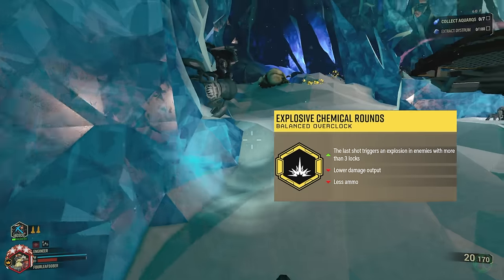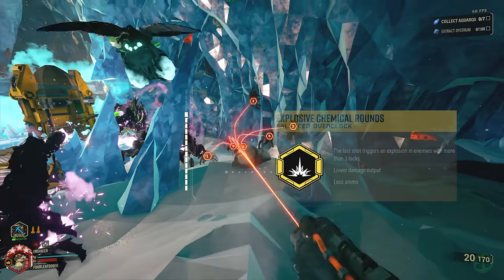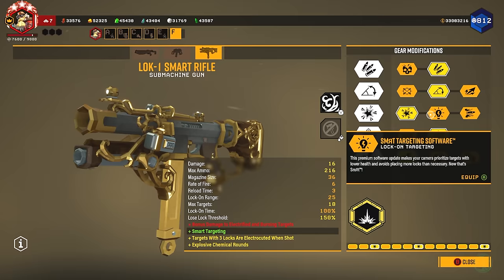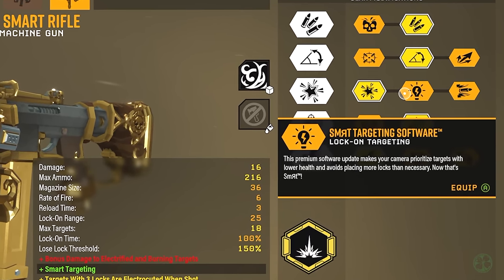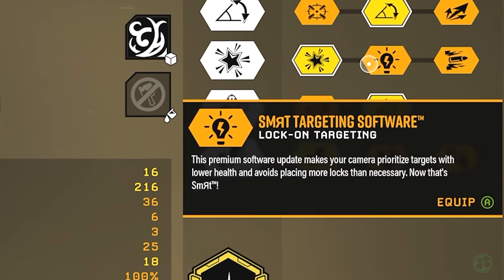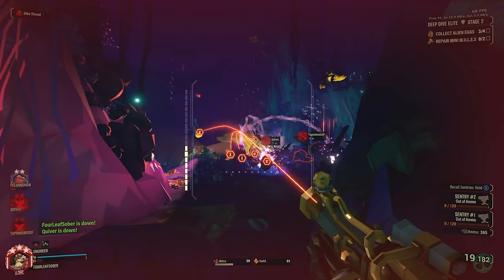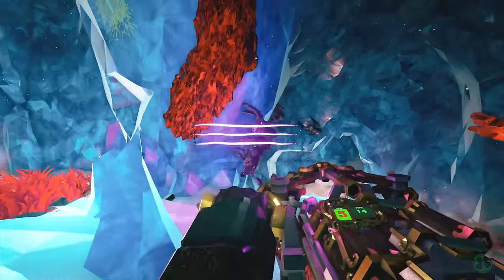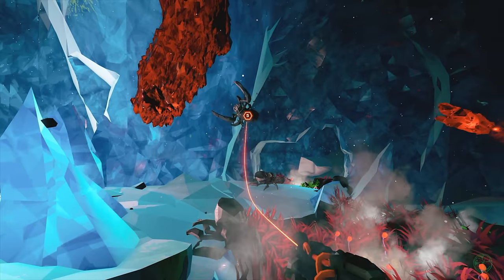Now let's look at the build. The overclock states that the last shot triggers an explosion in enemies with more than three locks. For me right away, I didn't want to have the smart bullets mod — which is a mod I usually love to have because it prevents putting on more locks than necessary — but in this case I want to be able to trigger an explosion whenever I need. To do that, I need to be able to stack lock-ons when needed. Essentially when I'm locking onto things, I'm just looking for the number three. When it says three, I know I have an explosion ready to go — and sometimes that explosion is all you really need.